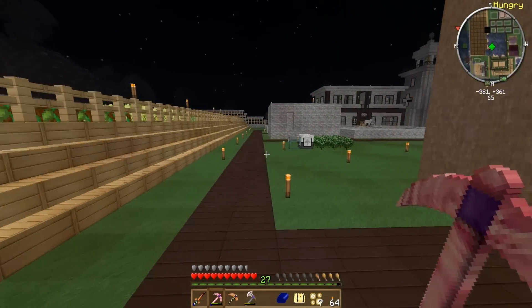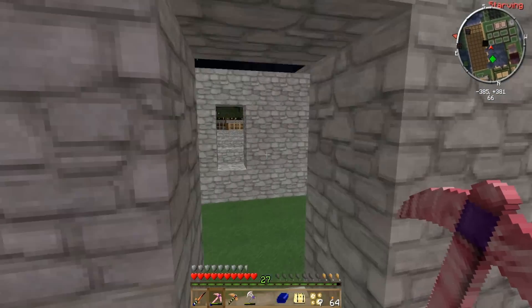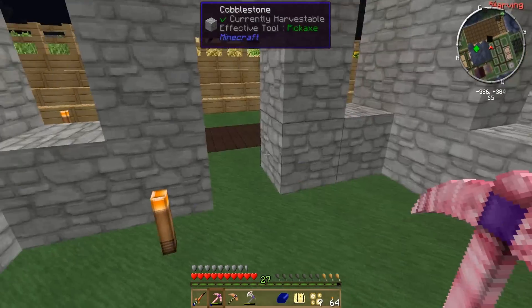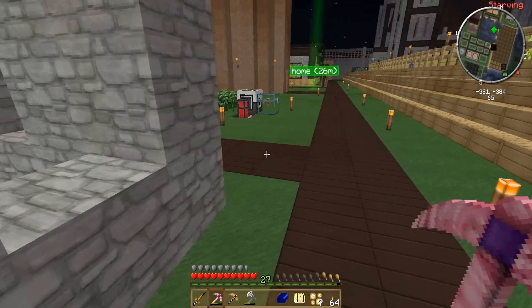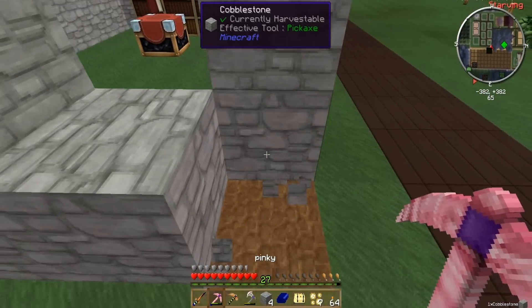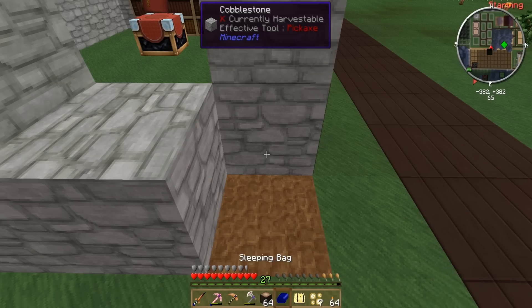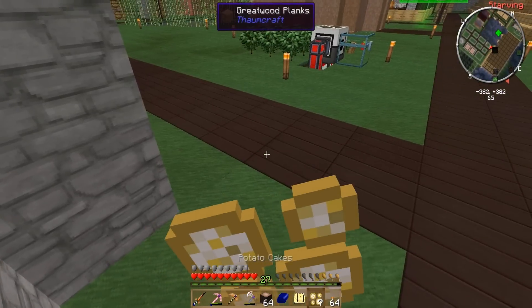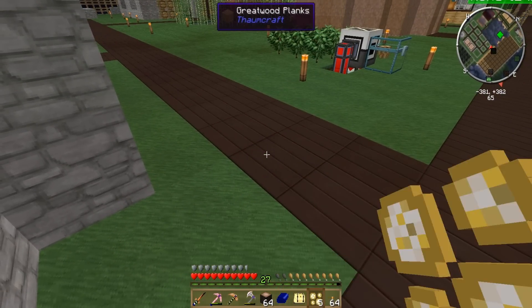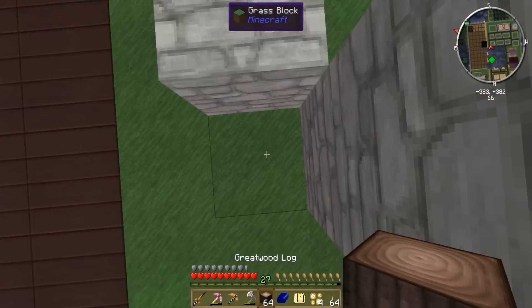First off we need to go work on our enchanting room. We did not finish it before — we really haven't done anything, that's as far as we got. So let's work on this, let's do some building. We haven't done this in a while. Oh I'm hungry, let's eat some more potato cakes — they're good. All right, so we'll go up here.